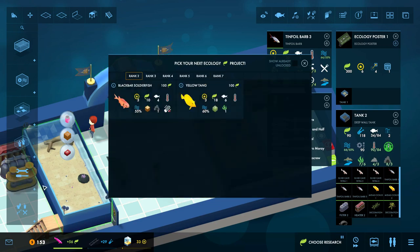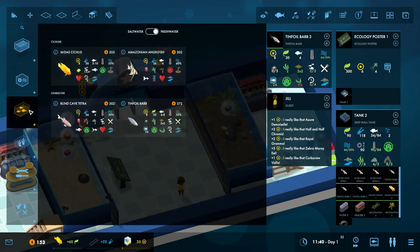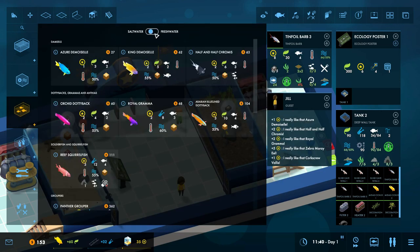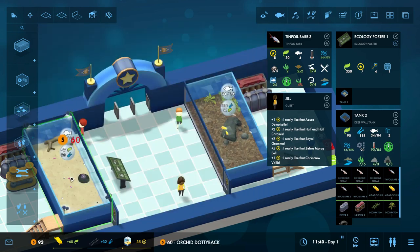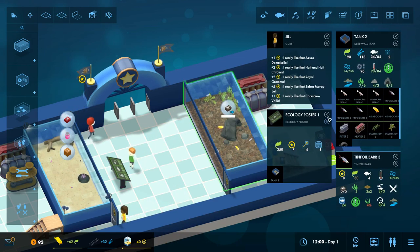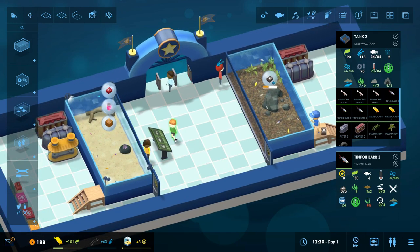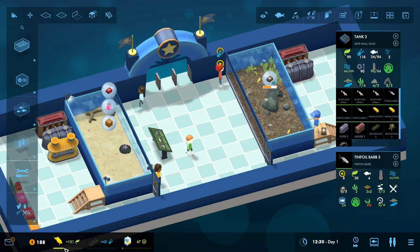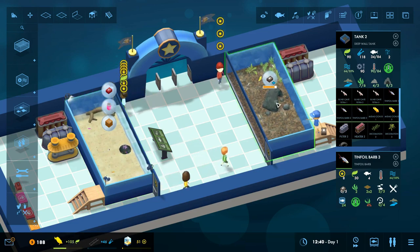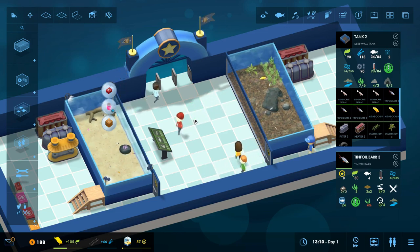Rank two — orchid dottyback doesn't like lights, and this tank has lights, so can't do that. Yellow tang, however, is perfectly peachy for this tank. The orchid dottyback is only 60 — toss it in there and boom. Now this is worth seven prestige and 350 ecology, so it just becomes that much more powerful. And yeah — one person's viewing the sign and we just got this big chunk of ecology. These signs can do some wonders here.